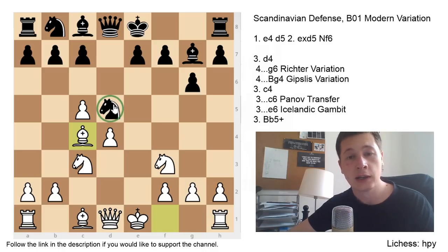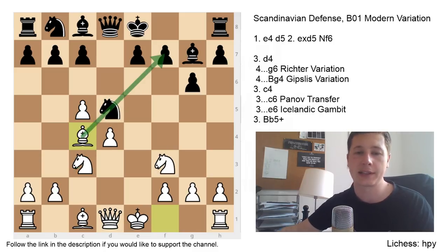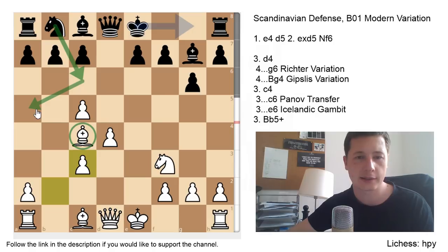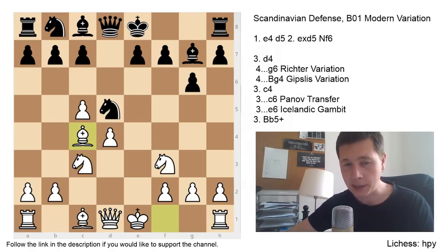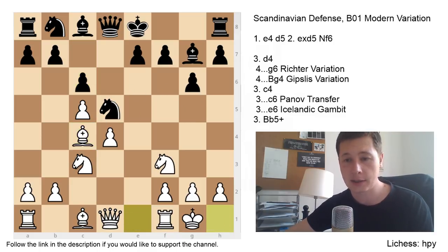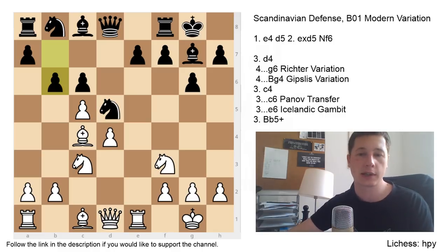After bishop to c4, creating extra pressure on the knight, black has to defend. If black takes, white has a monster bishop looking at the f7 pawn — the engine gives plus one and a half. So black doesn't take; black plays c6, safeguarding the knight, then castles, castles, rook e1, b6. This is the critical moment and this is the position you have to study.